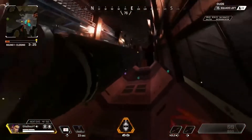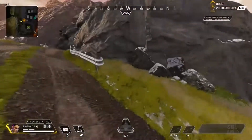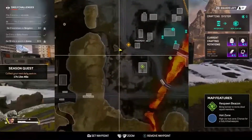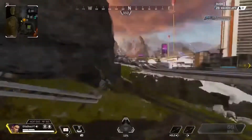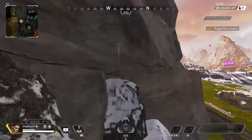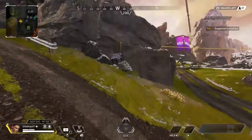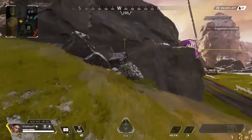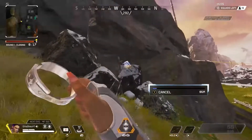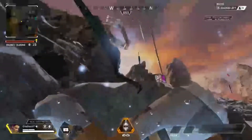This next glitch is probably one of the hardest to do, but it's going to be right beside Fragment West, right where this rock is. If you look in here, there's a little spot right there. It's not that hard to get in, but you have to have your ring in the right spot.